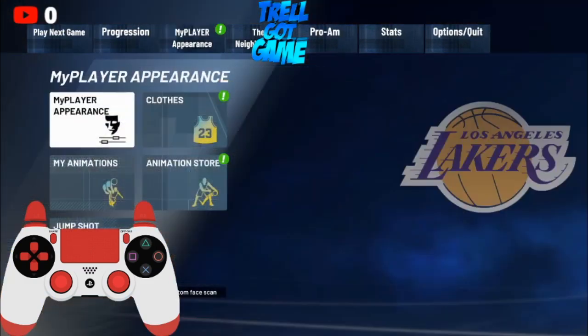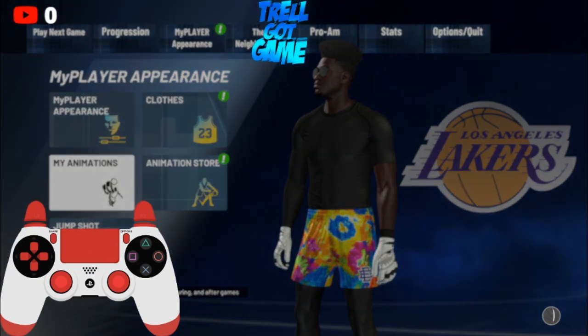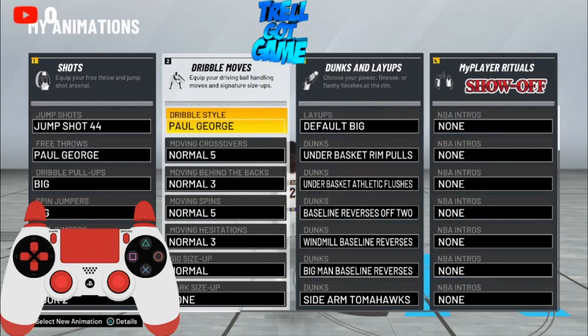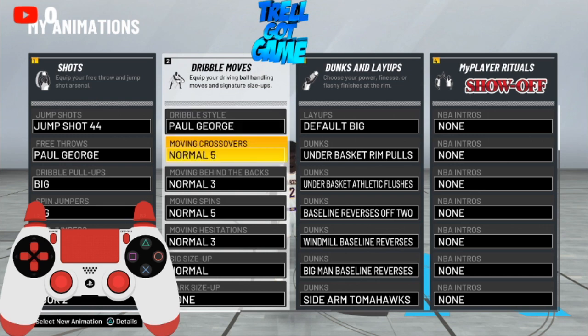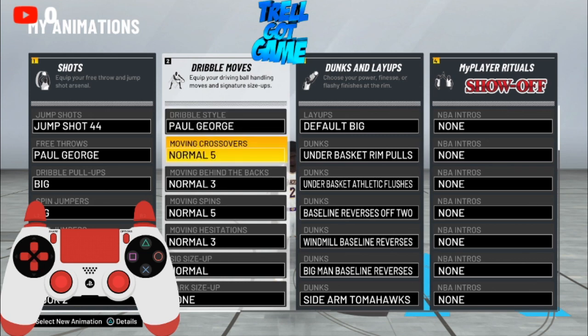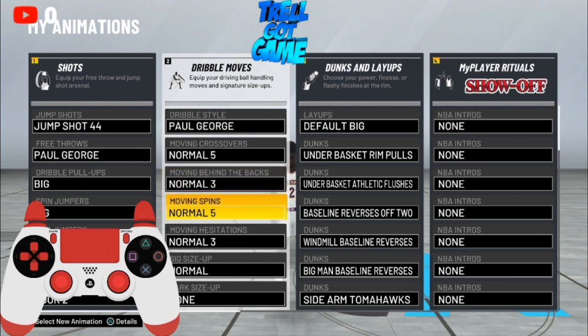What you want to do is put these animations on, especially if you're a center. Go to your animations and put dribble style Paul George — that's a really good handle. If you don't have Paul George, you can put Quick on. Paul George is the best efficient way to do the speed boost move. Also: moving crossover five, moving behind the back three, moving spins normal five.